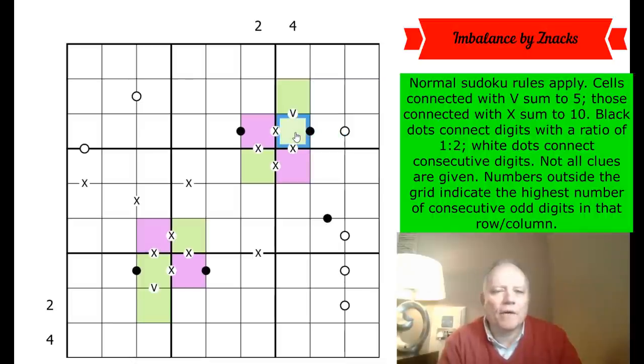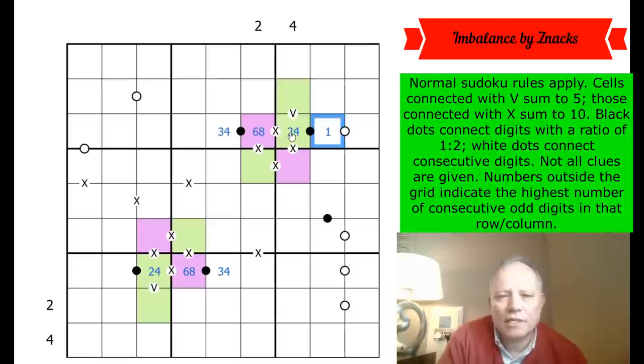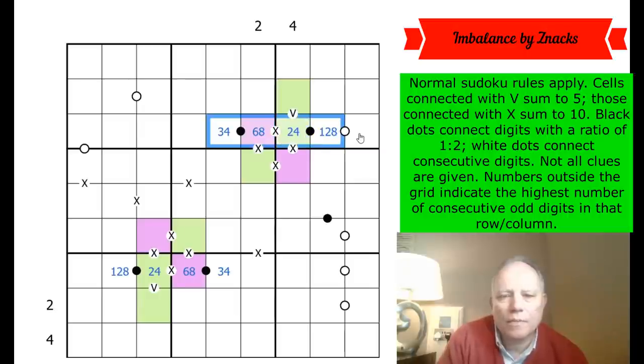This must be a kropki number, and this must be a large kropki number — so those are six or eight, because they're from six to nine but they're on a black kropki dot, so they're connected to three or four. Those form a pair in column five, which is interesting. Then six or eight on the X must connect to two or four, so this is either a run going three, six, four — or four, eight, two. If it goes four, eight, two this is going to be a one; if it goes three, six, four this can still be a two or an eight.